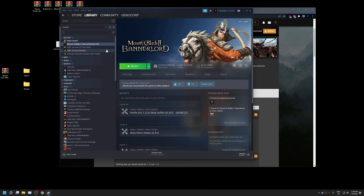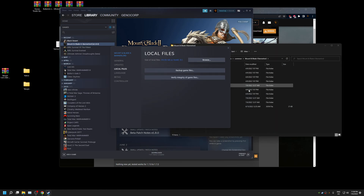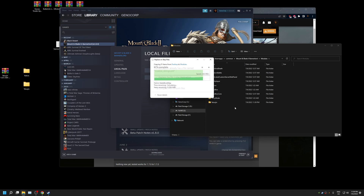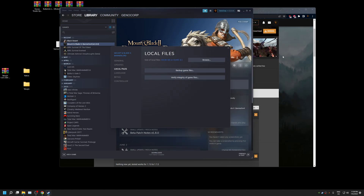Once Bannerlord is installed, verified, the mod downloaded, unblocked, and extracted, go to Properties, click Local Files, and click Browse. Click on the Modules folder. You have Native and Tetsujin — highlight both and copy them in, replacing all files. It does overwrite.